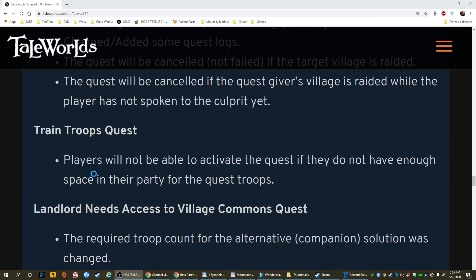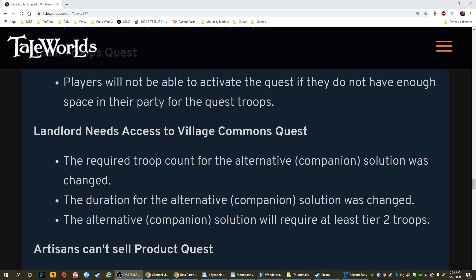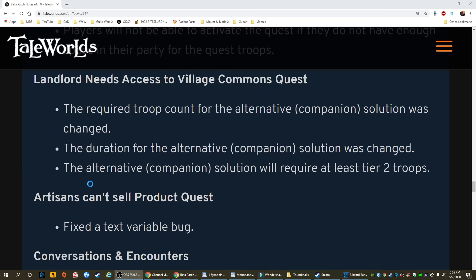Train troops quest: players will not be able to activate the quest if they do not have enough space in their party for the quest troops. Landlord needs to access the village common quest: the required troop count for the alternative companion solution was changed. The duration for the alternative companion solution was changed. The alternative companion solution will require at least tier 2 troops.